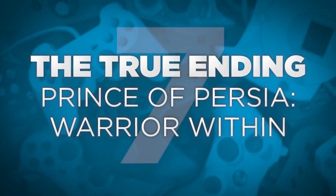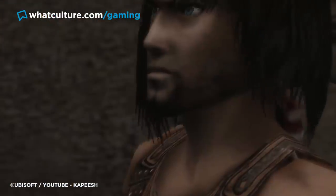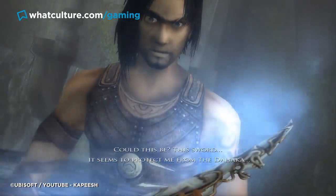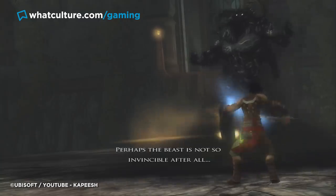Number 7: The True Ending — Prince of Persia: Warrior Within. The true ending for Prince of Persia: Warrior Within is not only the canon option which sets up the narrative for Prince of Persia: The Two Thrones, it's only attainable if you find all nine life upgrades scattered throughout the game, granting you access to the optional water sword. Some might say it's a little bit unfair to have locked the true and canonical ending behind a secret completionist gate, but for those who did manage it, it's a pretty cool surprise.